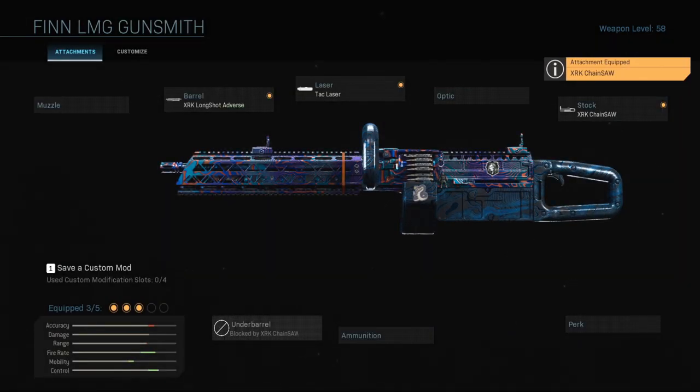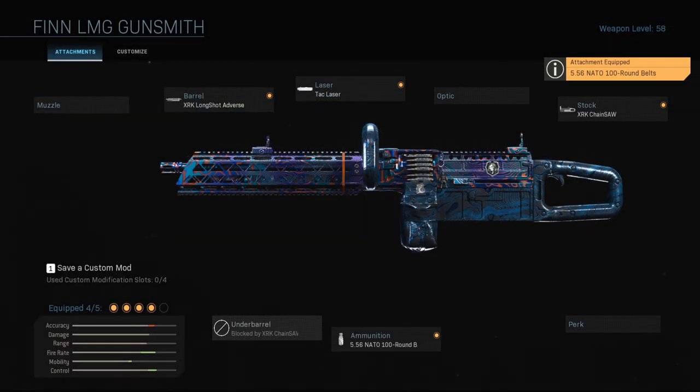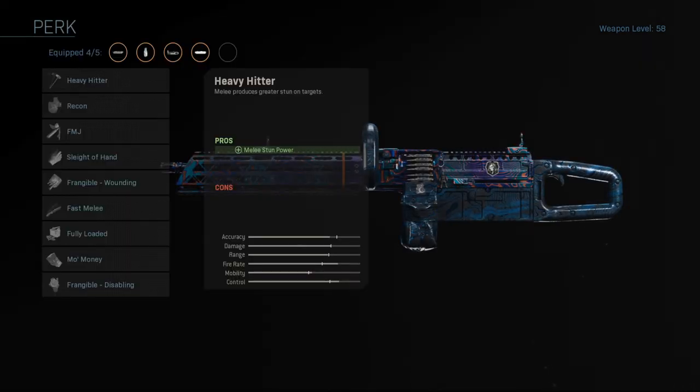There she is. From selecting that chainsaw stock, our underbarrel slot now becomes locked. Next, we're going to select ammunition and go with the .556 NATO 100-round belt to give ourselves plenty of ammo. And then lastly, we're going to go with a perk — we're going to go with Sleight of Hand, because the reload time on this gun just totally sucks and needs a little bit of loving.